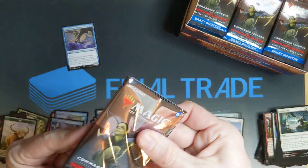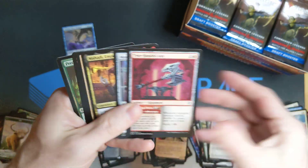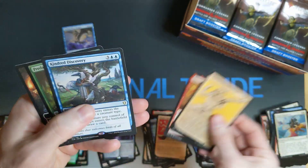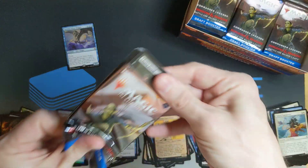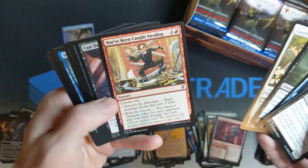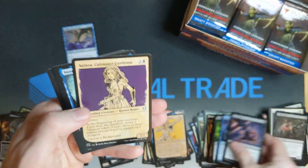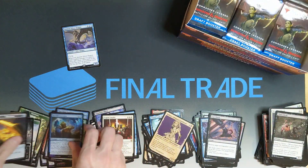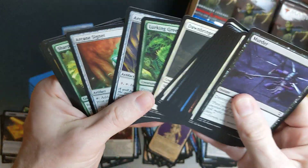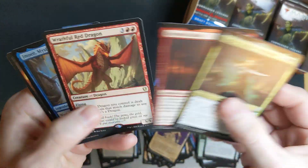Just Throw It on the Ground. Two-Handed Axe. Kindred Discovery. You've Been Caught Stealing. Cloud Kill. Legion Loyalty. The statistics say you should get about seven foil mythics when you open 17 boxes. Still at zero.